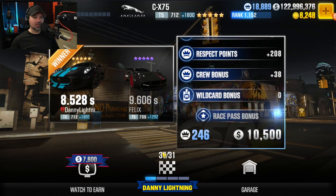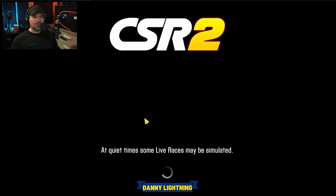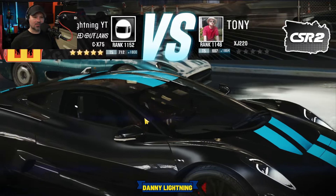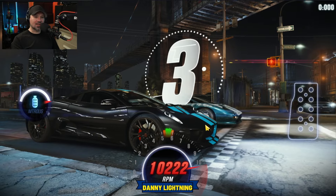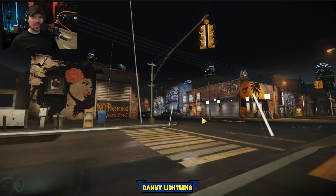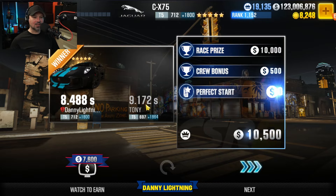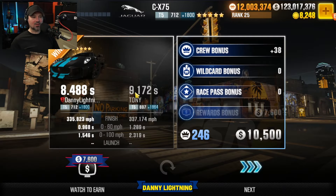Here comes the last race, so we're going to find out exactly how fast your car needs to be. There's definitely some variation — some cars are going to run a little faster, some a little slower, maybe a tenth of a second either way. That guy ran a 9.172, so you're probably looking to run in the 9.1s or 9.2s in order to beat race number 30 and finish the Prestige Cup.